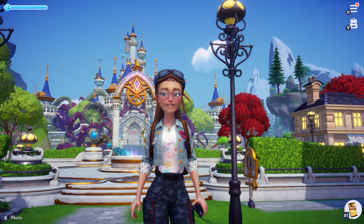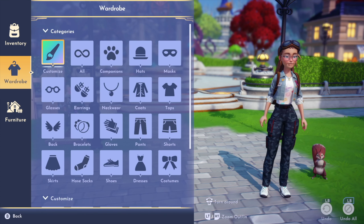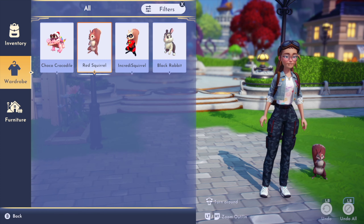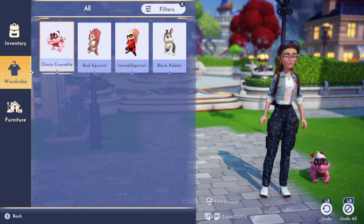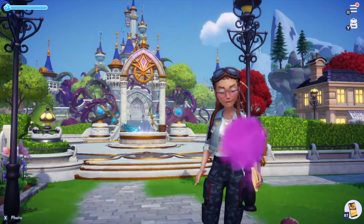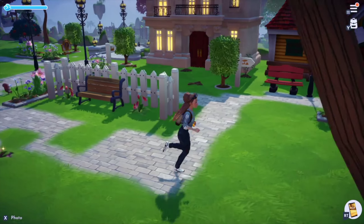In order to see which critters you've already collected, you go into your inventory or wardrobe, scroll over to companions, and in here you can see all of the little critters that you have available to follow you around right now. I've only collected the red squirrel so far, but you just click on the critter you want to follow you and you'll see them pop up right behind you, and then you can go running around Disney Dreamlight Valley with your favorite little critter.